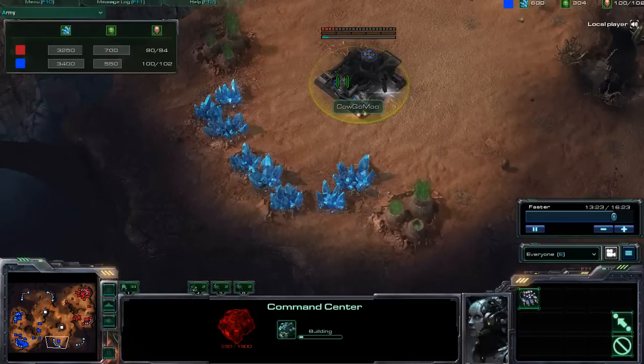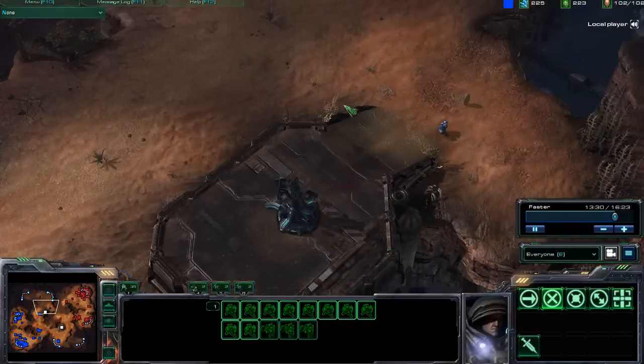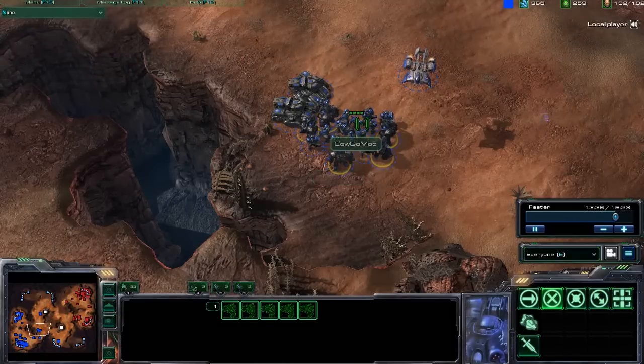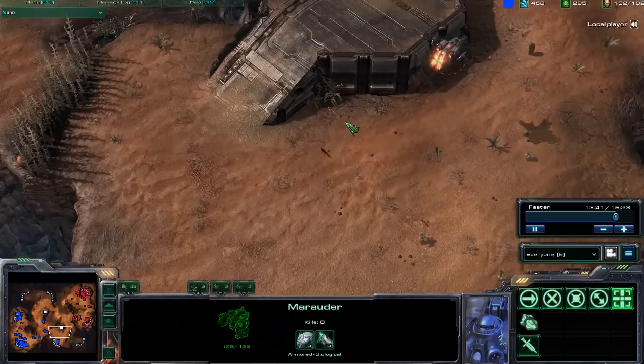Now we have this single SCV building another command center over here. A large marine and marauder army now moving off to the north side — splitting up his army a little bit. A little bit of a dangerous maneuver by Kao Go Mu, and if he does in fact run into that, that's going to be a really, really bad play.